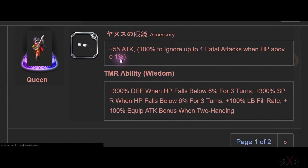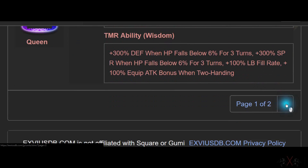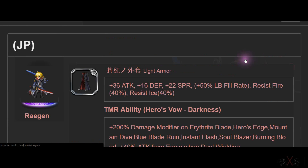Next is Queen — one of the best in slot for attack at 55. Ignore up to one fatal damage. Not a must-have but nice.